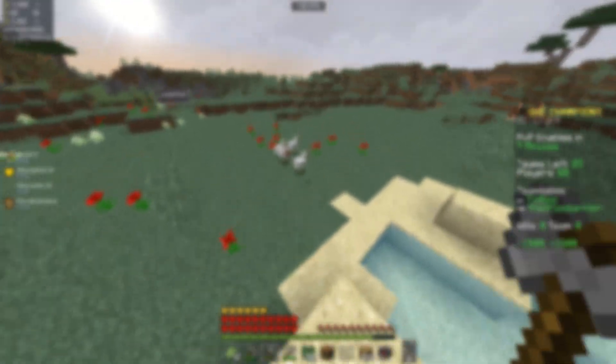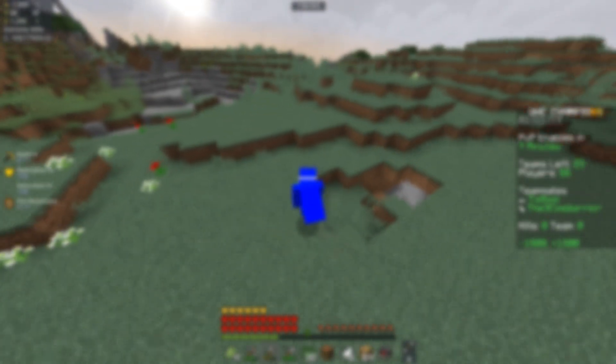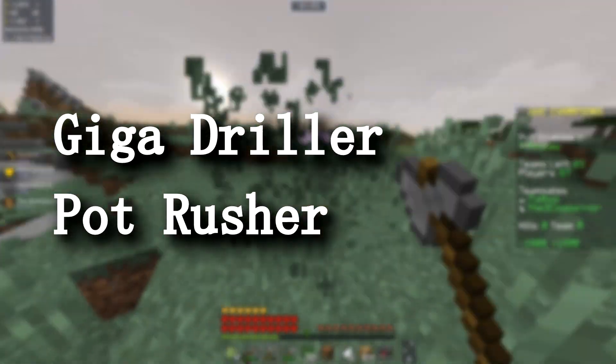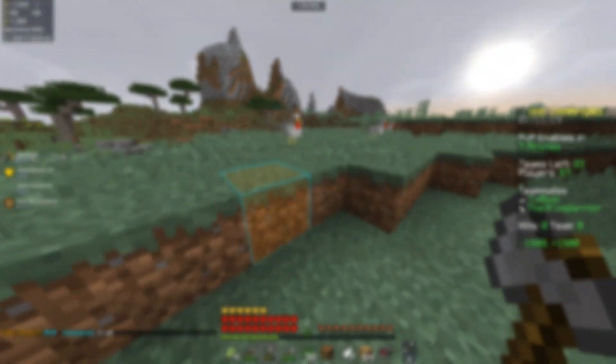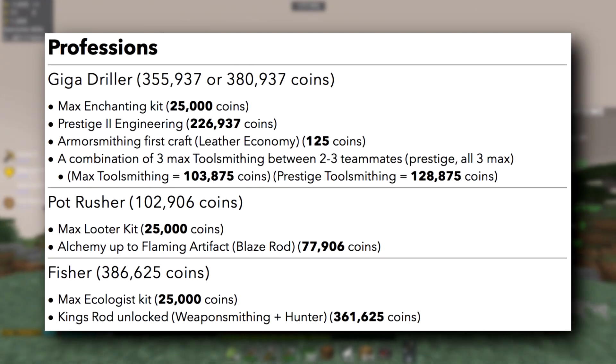I'm going to start off with some of the things you'll need from the shop. There are three different roles to play while giga drilling, one of them being optional. You have the giga driller as well as the pot rusher and fisher. Fisher is the one that's optional, so you don't really need them there, but if you have a third person you can obviously have them in there with you.